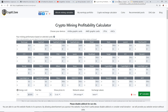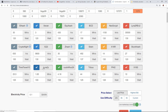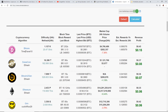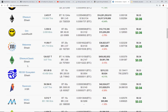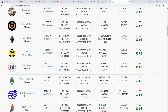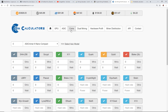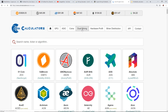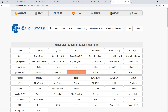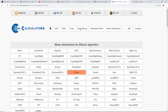Next up is CoinCalculators.io — I really like this one. Again, GTX 1070, calculate at 10 cents a kilowatt hour, and it shows Bitcore as the most profitable, followed by Dubai Coin, Bitcoin 2Gen, Ethereum, and Grin. I like how it's all laid out — you've got GPU and ASIC options, algorithm selection, dual mining, and a miner distribution section showing how much hash rate is going to each coin right now along with volume. I really like this one.